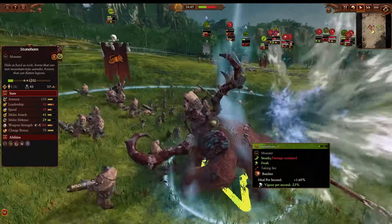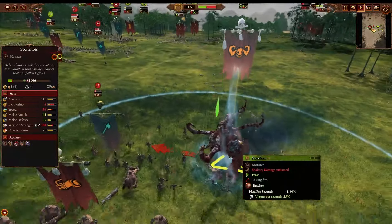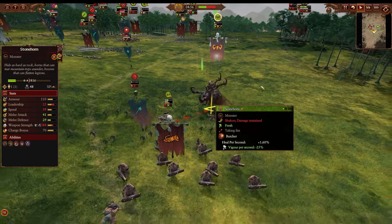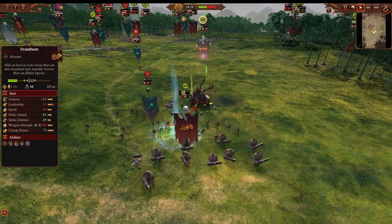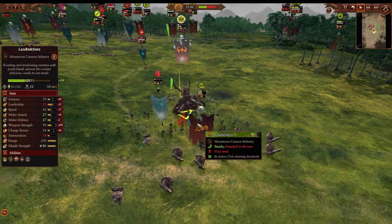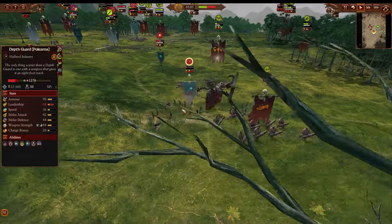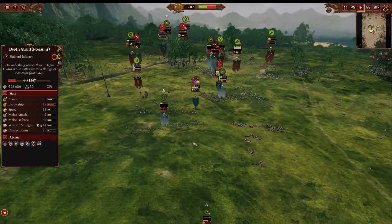The Stonehorn comes out of nowhere to help his Leadbelcher buddies, and there's another Butcher coming in — this is that army ability for the Ogre Kingdoms, not a spell, so that's going to be very important. Two Butchers for this guy is very strong, trying to heal him up. Meanwhile, Invocation of Heck is also being cast to keep those Death Guards topped up on HP so they can stay in the fight.